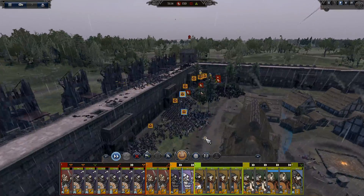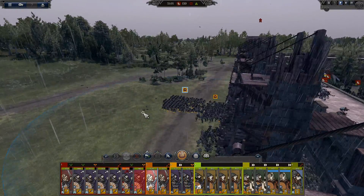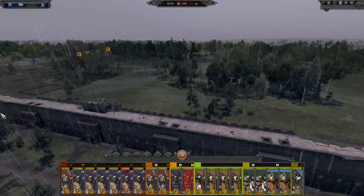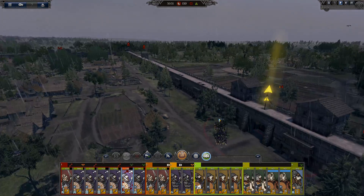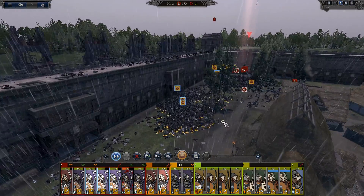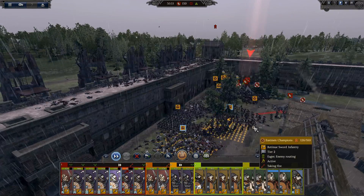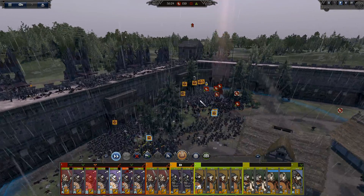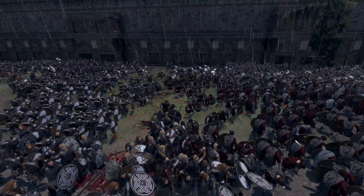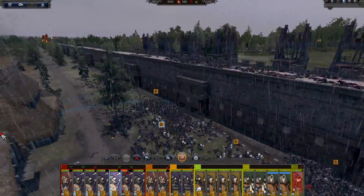They got in already. They are trying to get in - swordsmen, sweep them over there. Shield castle - we will be protected both from the archers and the towers. Keep on pushing with those swordsmen and I prefer the axemen to have a good charge over there on the general. Go for the general. The enemy's power has been destroyed.